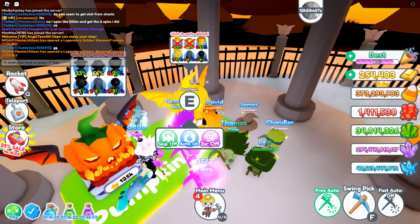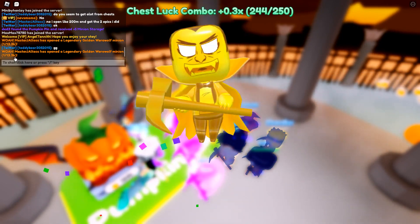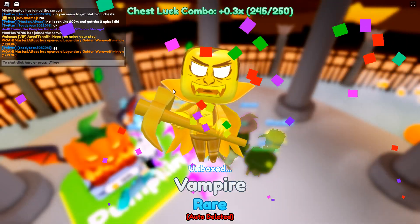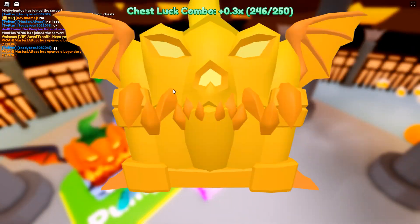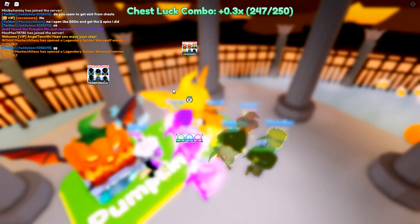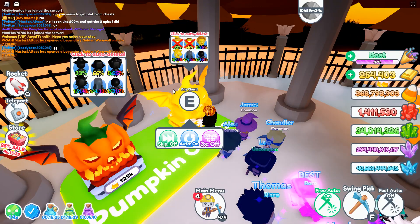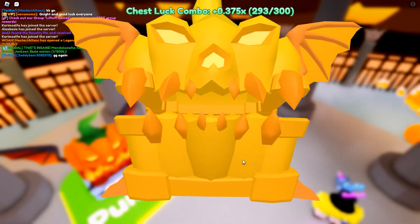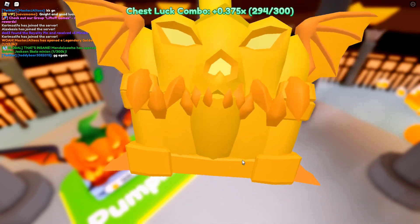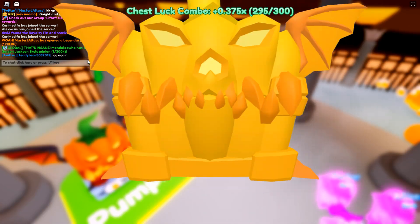Oh wow, I just opened two golden werewolf minions — that's nice — and a 1-13.3 care, that's pretty nice. Let's go back to hatching. I just got into the legendary golden wolf minion, that's nice.